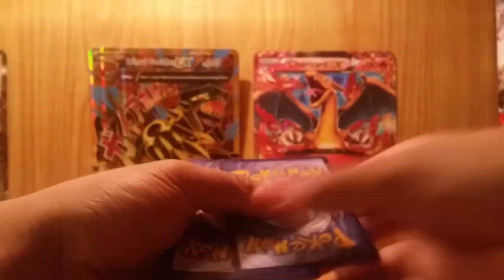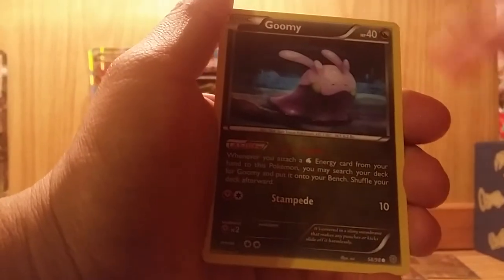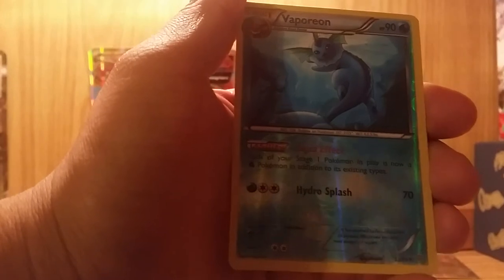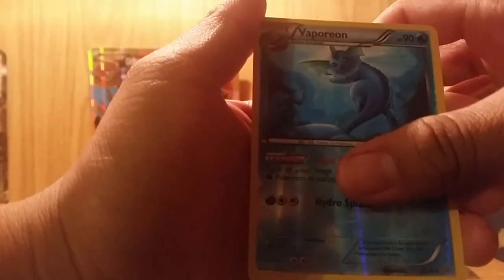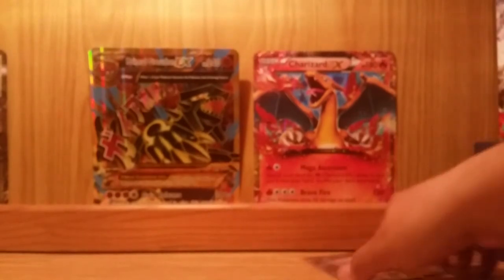Last pack — Ancient Origins with a Groudon on the front. Really hope I get that card, I would have all three. There's the code — three to the bottom. Let's wish ourselves luck, guys. Starting off with Flareon, Forest of Giant Plants, Sableye, Unown, Goomy, Magikarp, Spinarak, Beldum, reverse holo of Vaporeon, and the last card of this pack: Metagross Ancient Trait, non-holo. Really nice card — I've gotten it a few times, not in holo. It doesn't matter.